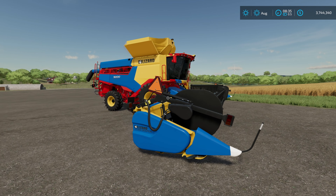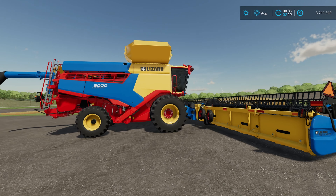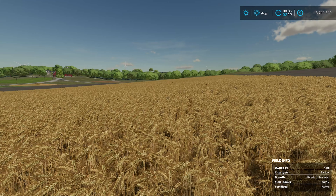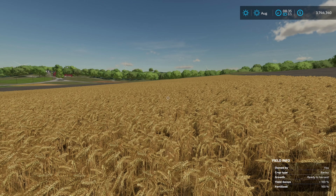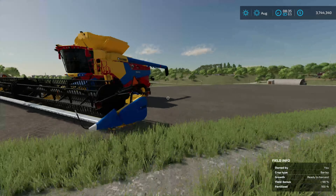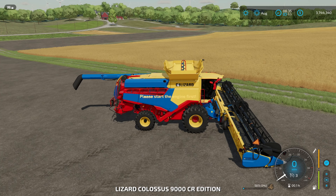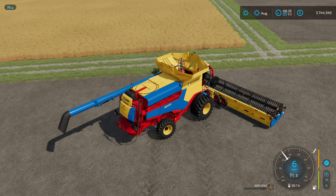Today we're going to find out exactly where that point is. What I've got here is an awesome Colossus harvester by Chris S and Riley S. I've got a field of barley because barley is the highest yielding crop you can use with a regular header. As you can see, the yield bonus is at 100 — this thing is ready to go. We're going to hop into the harvester and start harvesting.